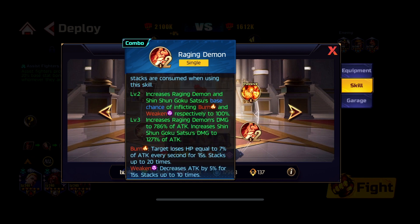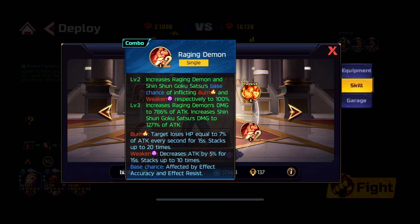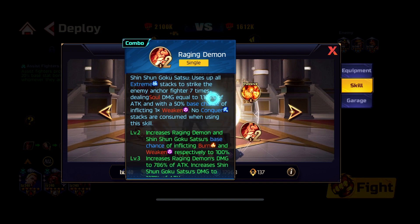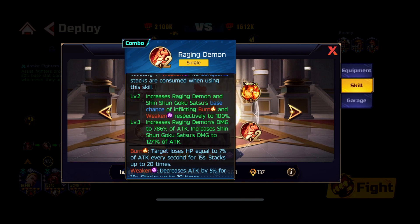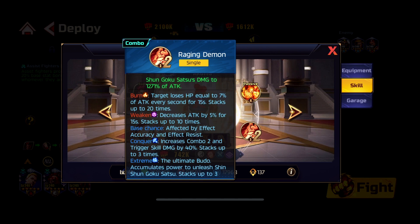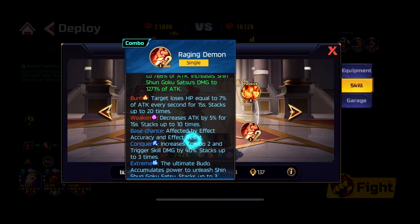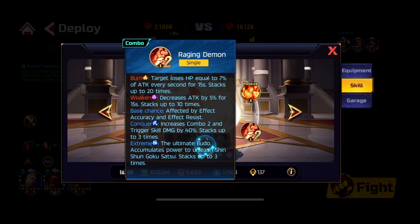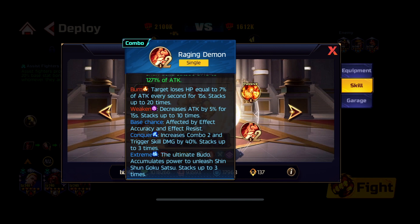With upgrades, Raging Demon damage increases from 715% to 786%, and Chinchon Goku Satsu increases from 1,105% to 1,271%. With three stacks of Conqueror giving 120% bonus, that's 120% times 1,271% — what unit will survive that? No one. That's where he shines. And Extreme stacks up to three times, as we discussed.